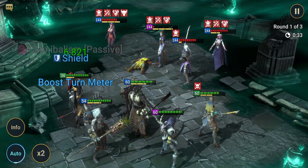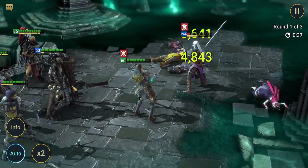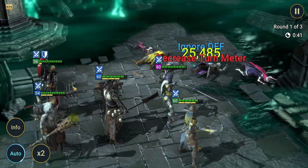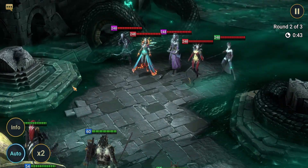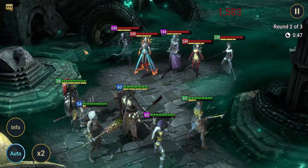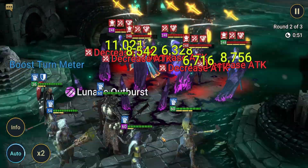That AOE defense down is obviously clutch for getting through these waves quickly. Our main healing comes in the form of Vrask, because his passive — whenever he attacks — heals the whole team for 10% of his HP. You'll notice he's not level 60 right now. When I originally completed this stage, he wasn't even 6-starred, so his HP and his healing are not as high as they could be. Now we have Seer providing the bulk of the damage, especially on the waves.